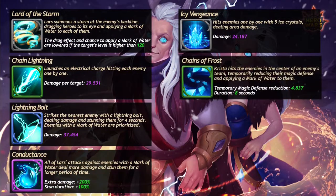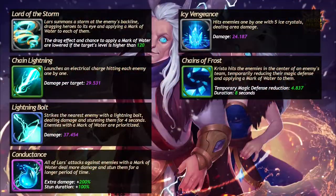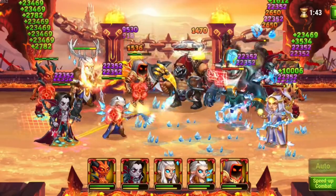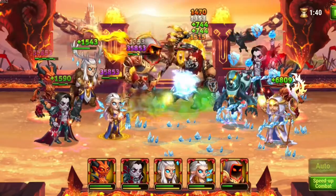Her green skill applies watermarks and synergy, and it reduces the magic defense. Her blue skill freezes the ground with frozen needles — every movement will hurt enemies. If they are not moving, it does nothing except melting and then applying watermarks.